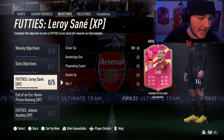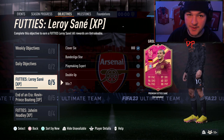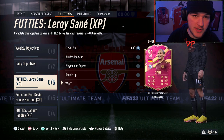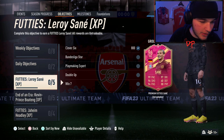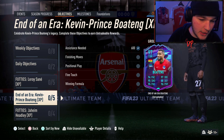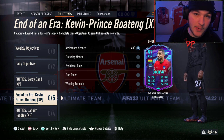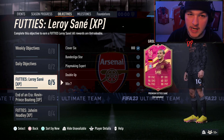A little bit of a different objective guide today. Usually we do individual player objectives, but today we're going to put them together. This is how to complete Sane and Prince Boateng in the same set of games at the same time. Instead of recording separate videos for each, I may as well just do one big video and show how to do both of them at the exact same time.